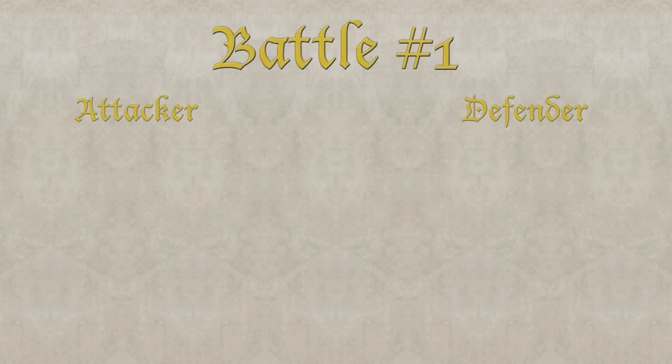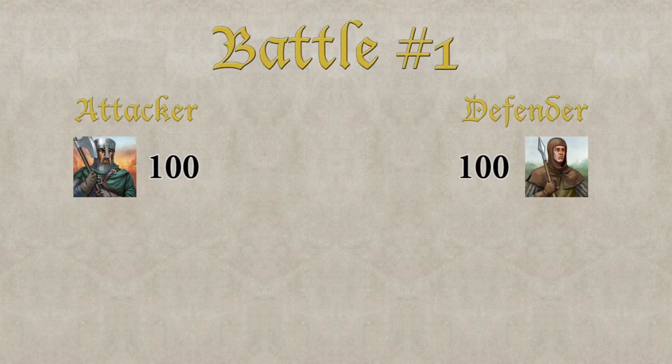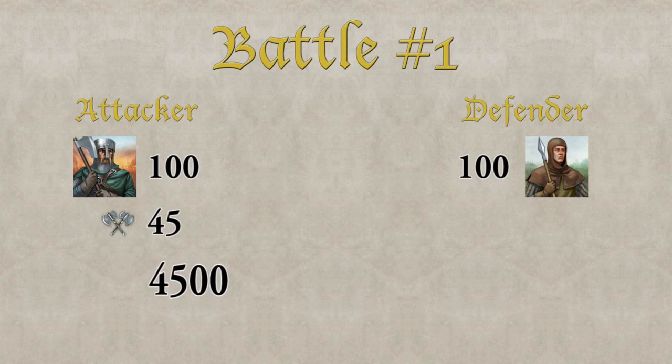Let's have a look at our first battle. Here we have 100 Axe Fighters attacking 100 Spearmen. In order to see who will win this battle, we will have to look at the values explained earlier. For attacking units we check the combat strength value. Axe Fighters have a combat strength of 45. We have 100 Axe Fighters, so we multiply this by 100, giving us a total combat strength of 4500.